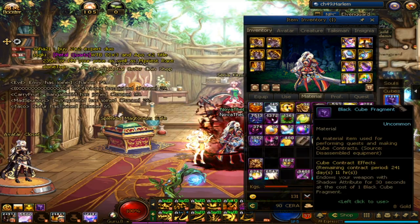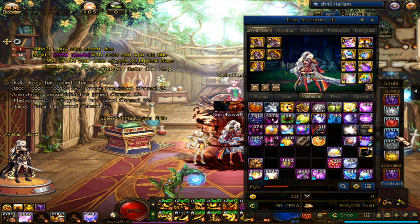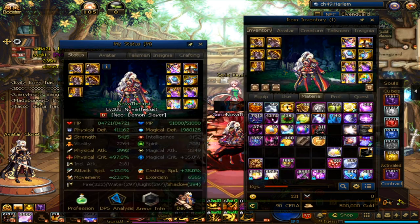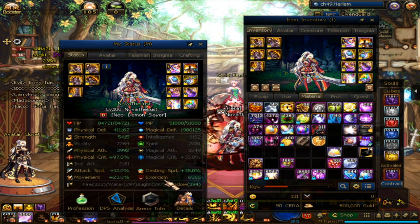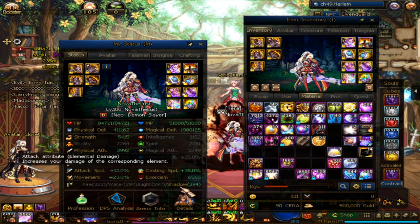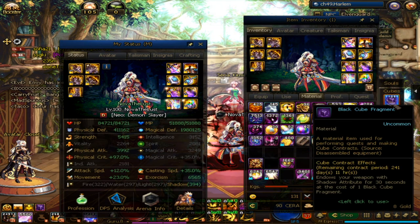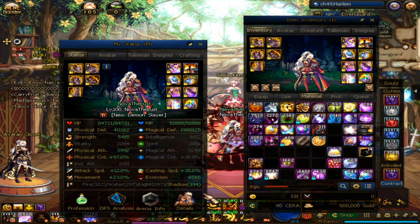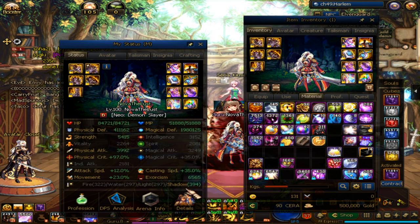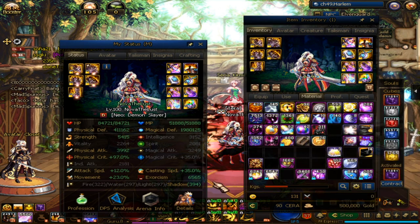Now let's talk about gearing. But before that, one thing we need to do before we actually start doing dungeons: most classes do not inflict element damage, so we need to activate Cube Contract and apply element. If your class does not inflict element damage and you do not have a Cube Contract activated, that means you are losing out a lot of damage. Make sure you activate the Cube Contract before you go into any dungeon.